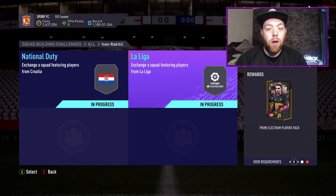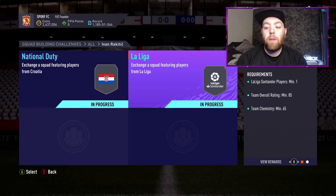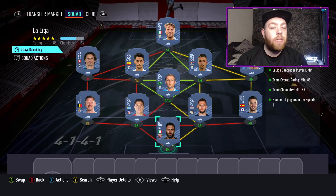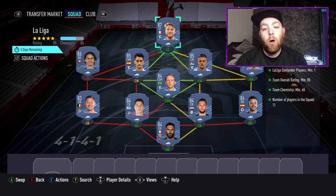For Liga you get a prime Electrum players pack — this is one Liga player, 85 rated, 65 chemistry. So again, stick to this formula and you'll be spot on. We've got Sirigu, Vertonghen, Jimenez, De Vries, Azpilicueta, Jose Callaghan, Milinkovic-Savic, Lucas Leiva, Luis Alberto, Sommer and then Immobile as well.